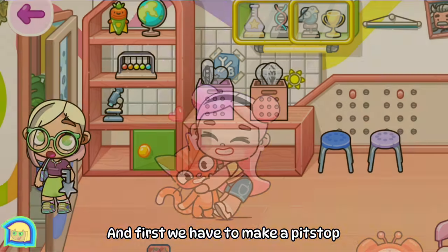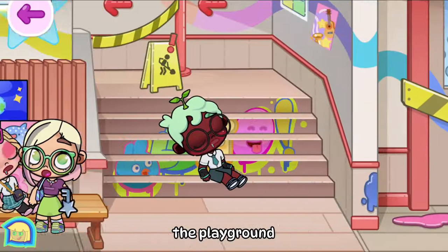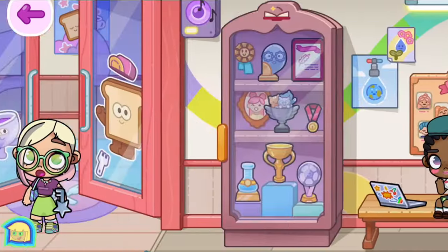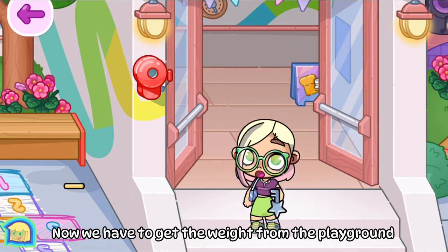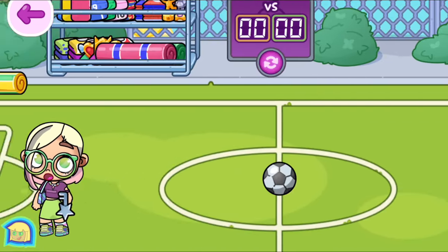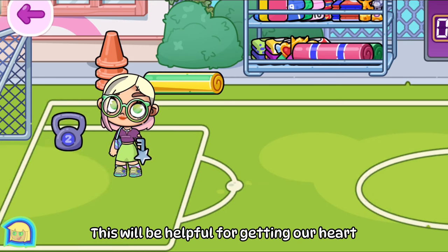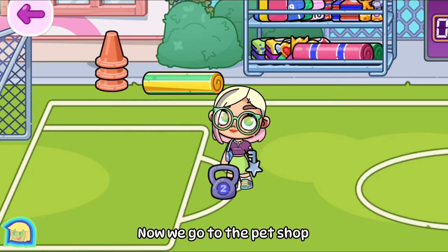First we have to make a pit stop and go by the playground. We need to get the weight from the playground — this will be helpful for getting our heart key. Now we go to the pet shop.